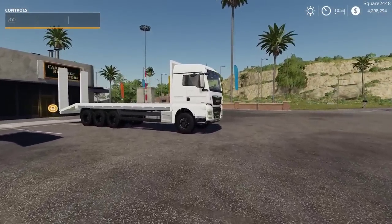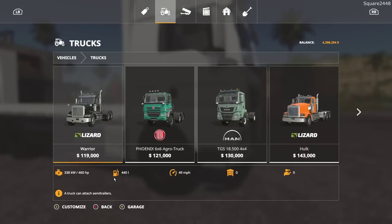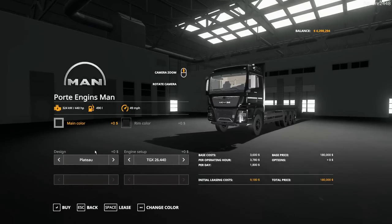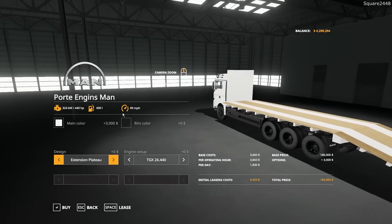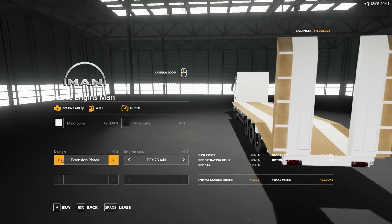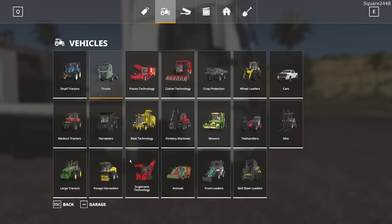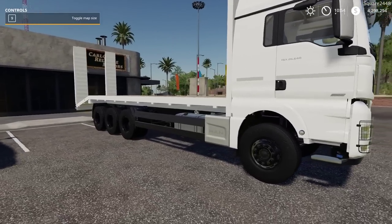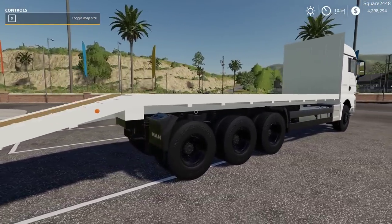Up next, we'll be taking a look here at a cab over flatbed. In the store, it's located under the trucks category. It has a starting price of $180,000. It is color changeable here with the rims. You can actually get it to be a little bit wider here for the platform and the ramp, which is helpful. And then you do have engine upgrades. When taking a closer look at it, it's a very long truck. This thing looks amazing and will come in pretty handy, especially at some dealerships.